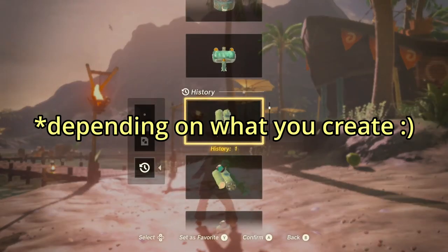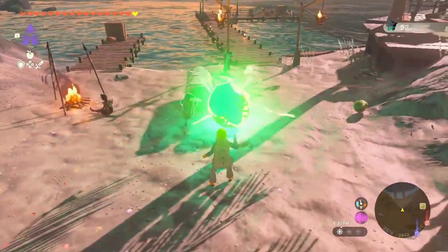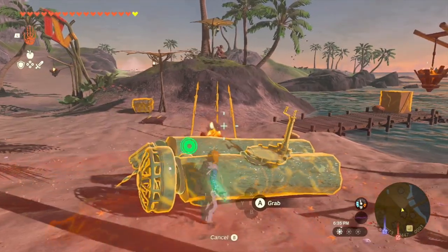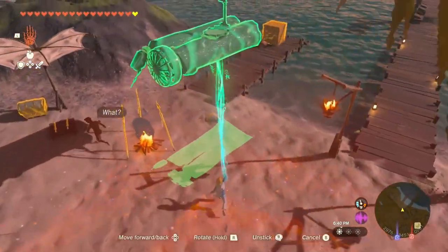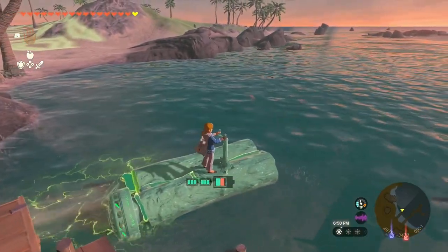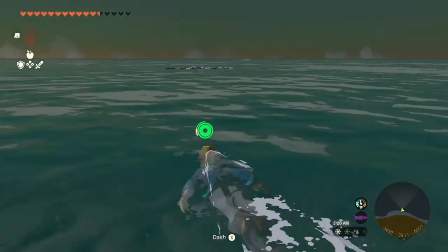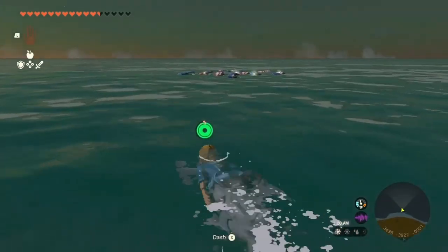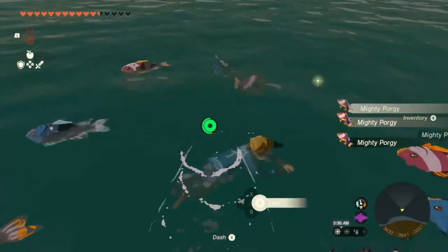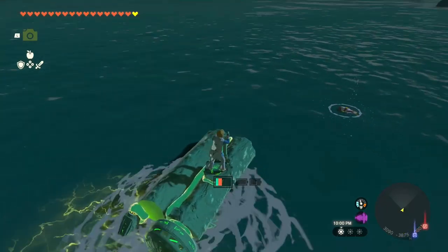You also need a way to not get shocked yourself. This build is just logs, a fan, a control stick, and a shock emitter. Put it in the water — we're gonna get some dead fish. I turn it on and they instantly rise to the surface. You can get a lot of fish that just pile up. Holy cow, look at all this — fish dead instantly!